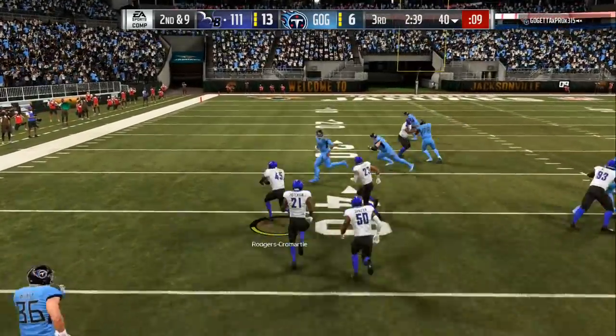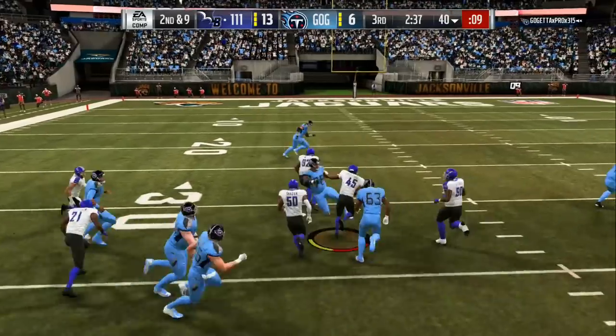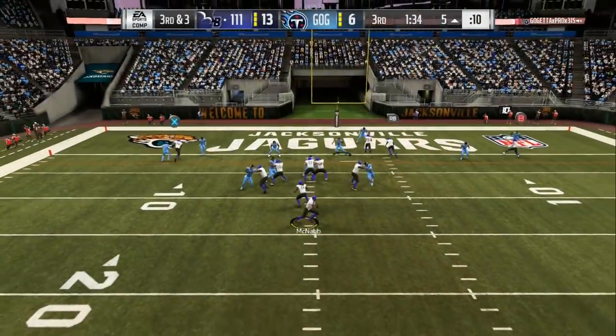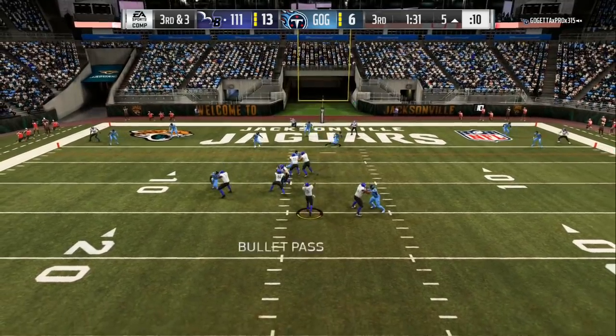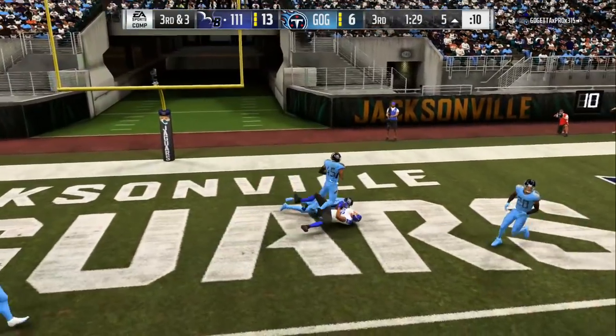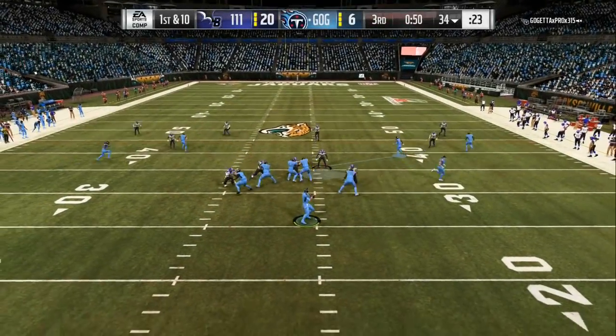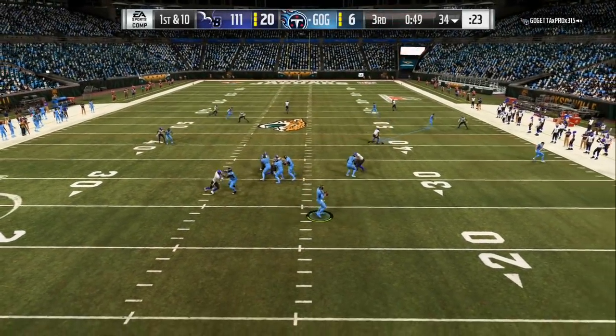Thank everybody that's been supporting me — I got tons and tons of emails. The basic setup for all y'all out there is come out, shift your line to the left, crash your line either to the left where the blitzing angle is or crash them up, and then pinch linebackers, which would be RB and down on the joystick.